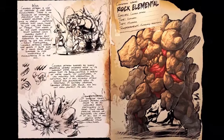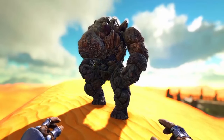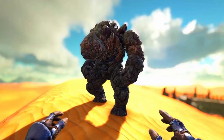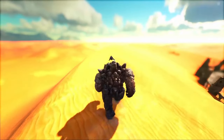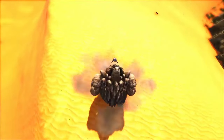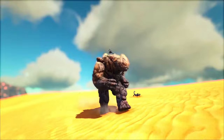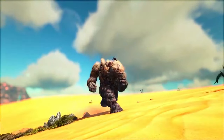Next up we have the Golem or the Rock Elemental. The main thing they have is durability and tankiness. Rock Elementals possess an incredibly high base health pool and natural armor, being one of the most resilient creatures in the game. They can absorb a significant amount of damage from both creatures and structures, serving as formidable tanks in battles or as defenders for bases. They are also potent attackers capable of dealing substantial damage, with a rock-throwing ability that allows them to attack enemies from a distance, making them an effective siege creature.